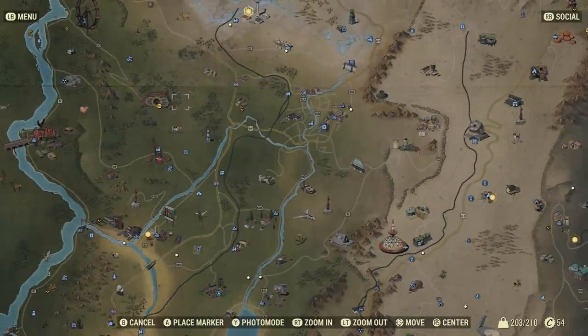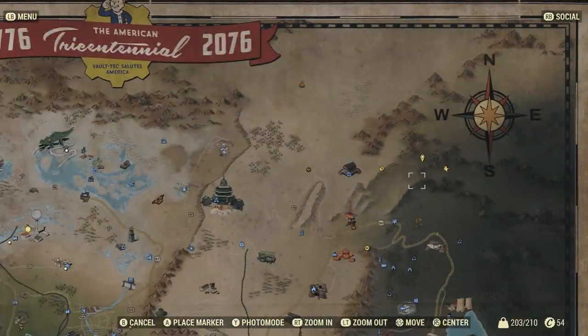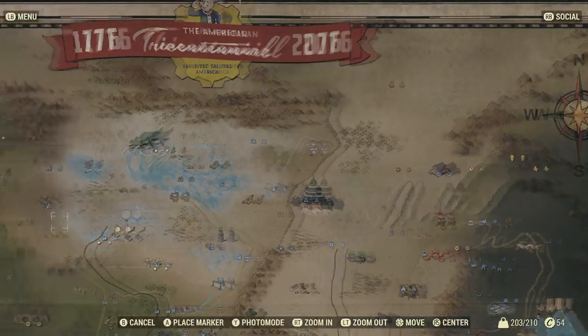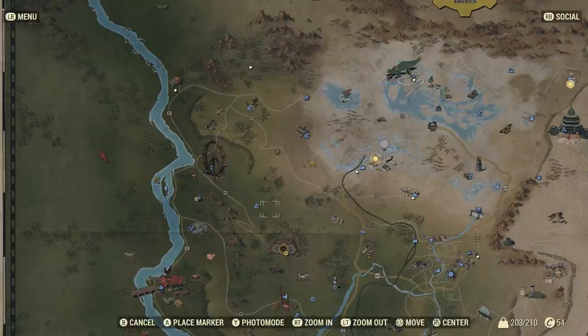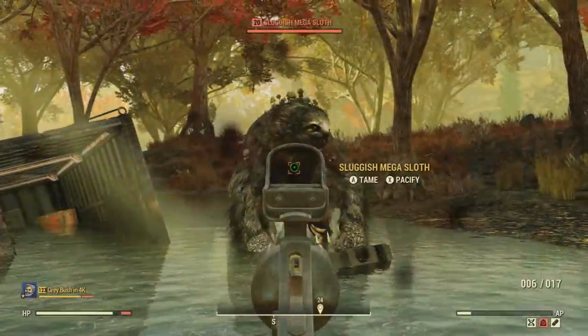First off, you're going to have to find a random enemy spawn location. This will not work for a set enemy spawn location. For instance, a Fisher site — you're not going to be able to tame a scorched beast because this is a set spawn location. Same goes for Deathclaw Island; there's a deathclaw that could spawn here, but you won't be able to tame it because it's a set spawn location.